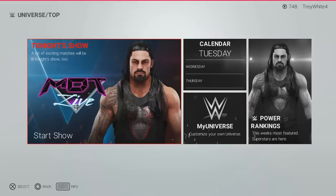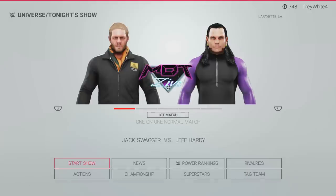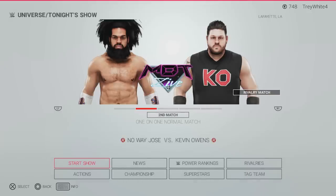Let's go to the next show — MBT Live. We can do pay-per-views, fantasy matches, and stuff like that. For example, if we're coming up on a pay-per-view like MDT Hell's Gate, we can go do a 2K simulation of the show. Right here we have Jack Swagger versus Jeff Hardy, and No Way Jose versus Kevin Owens — that should be an extreme rules or hardcore match.